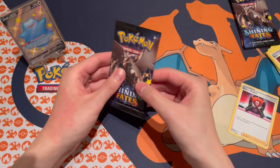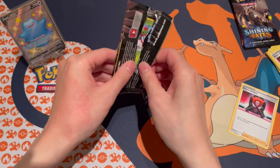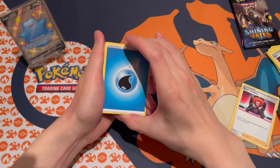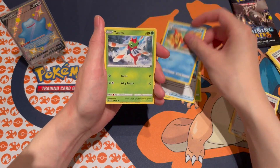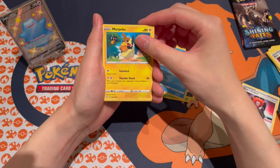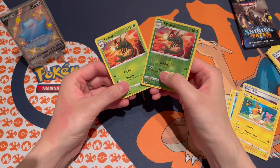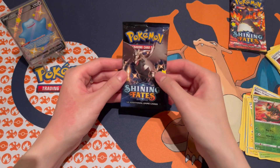Still hoping for that baby shiny Suicune — a very nice card I really want in the collection, but really no luck yet. Code card, one, two, three, four to the front. Water energy — maybe a shiny Suicune, where are you? Dartrix, Rusted Sword, Float Stone, Yanma, Grookey, Nickit, Chewtle, Morpeko, and a reverse rare Yanmega — very nice. And for our last card... another Yanmega, just the regular rare non-reverse holo. Interesting.